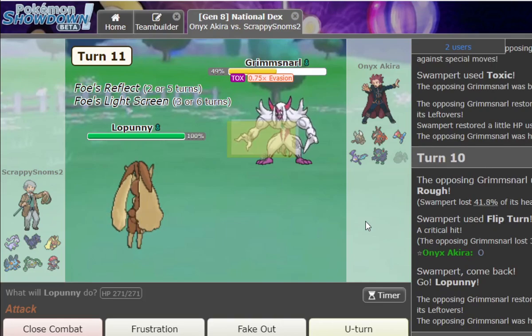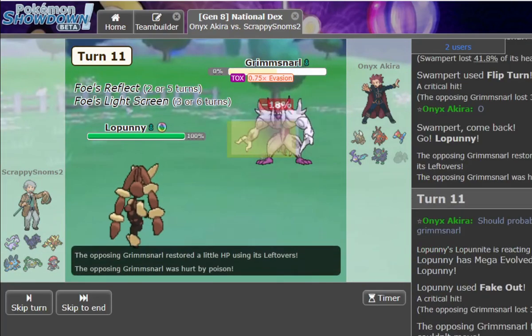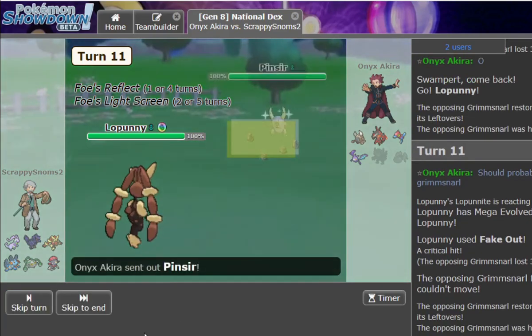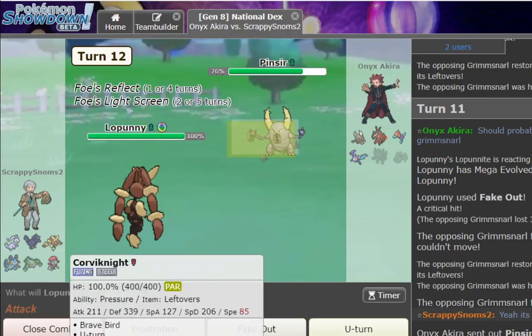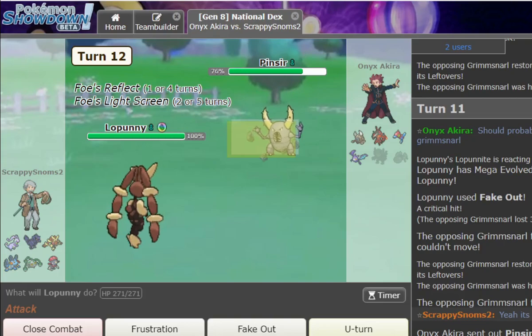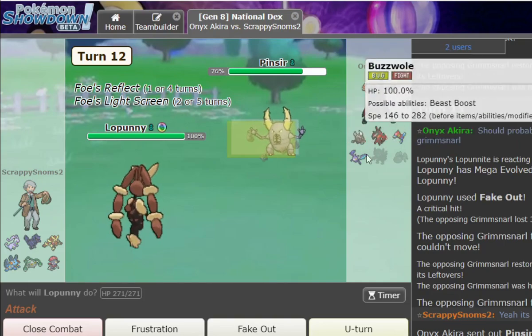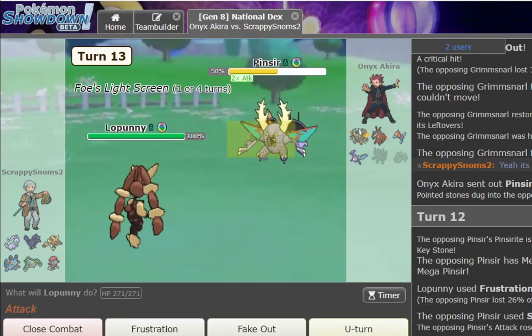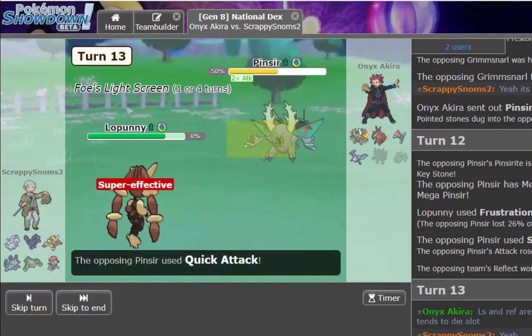Sticky Webs and Mega Pinsir is a really solid combo. A critical hit stops us critting. Now the screens are up for like two turns — but this is not that bad. Should I just sack Swampert and toxic it? I don't think we need Lopunny anymore. You can just click Frustration and — yeah, I don't need this. I Shard will kill now, so we're fine.